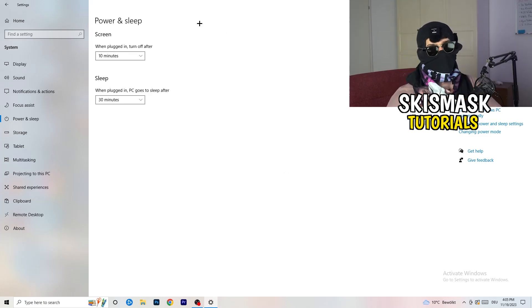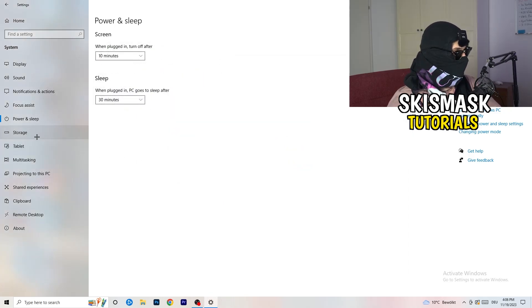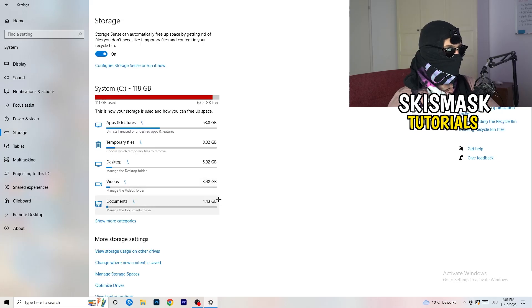Next, go to Power and Sleep, then click Additional Power Settings on the right-hand side. You'll see your power plans — click the small arrow to expand all options. For me, Balanced works best, but some PCs perform better on High Performance. Take your time, test each option — Balanced, High Performance, Power Saver — and stick with whichever gives you the best results.